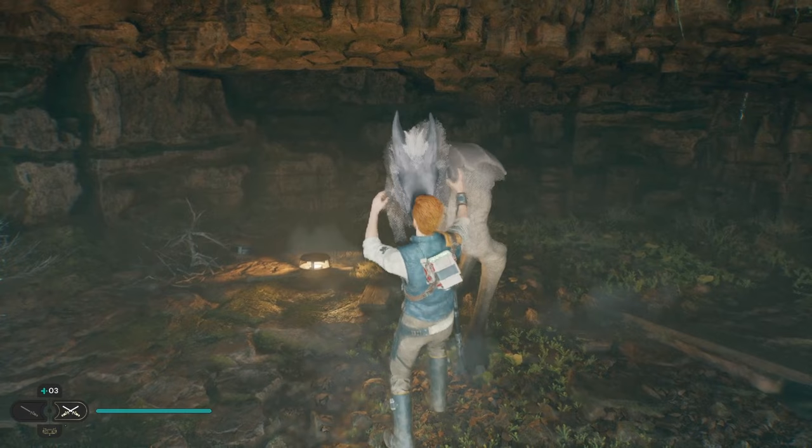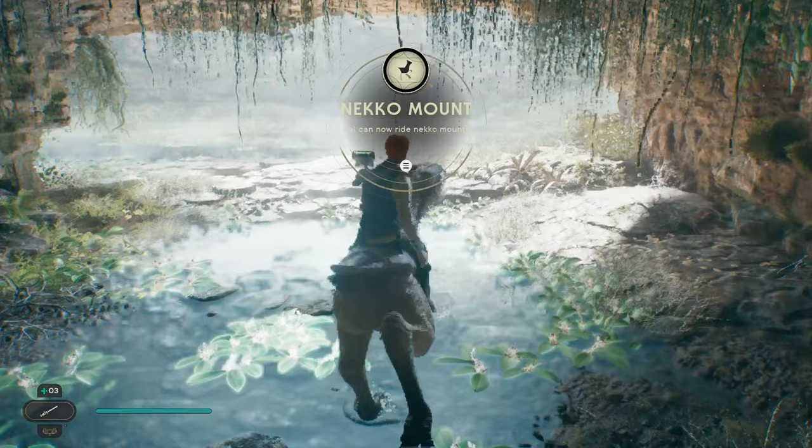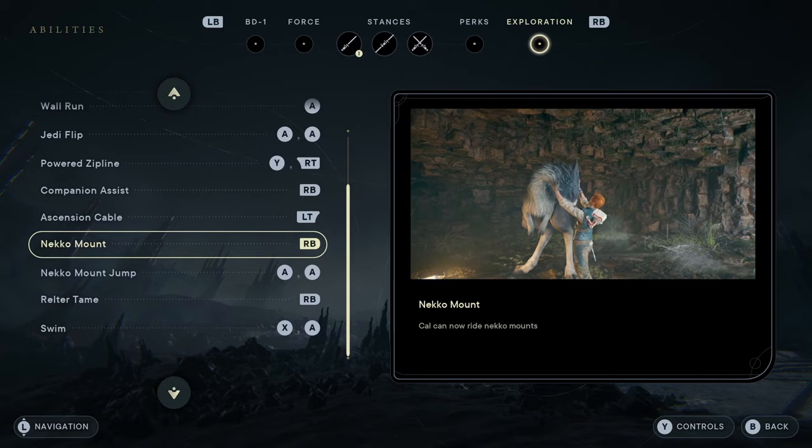You'll be forced to do this. It's pretty straightforward — just interact and tame him. After that, that's when you get the first tame. So now you can ride on the Neko mounts.